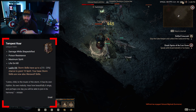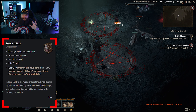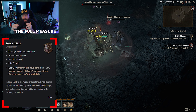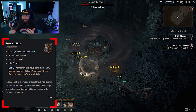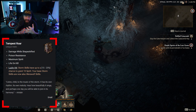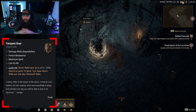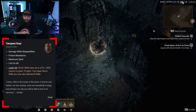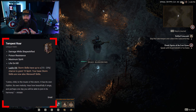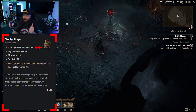The Druid might be the class most hungry for its main resource — powerful skills like Landslide use a huge amount of spirit. Those skills hit incredibly hard but take a lot of resources. Playing a caster Druid, you'll want ways to increase your spirit pool and refill it as quickly as possible, and this aspect works toward that. It also means any benefits you have applying to storm skills will now apply to those skills as werewolf skills too — essentially letting you double dip.